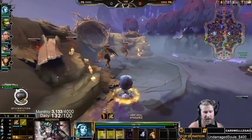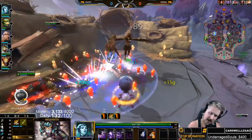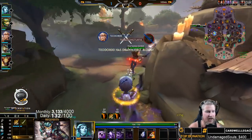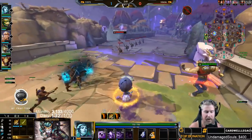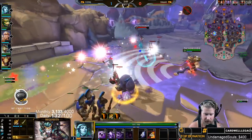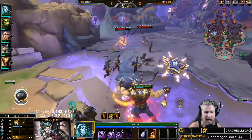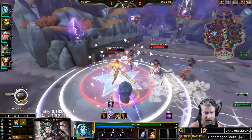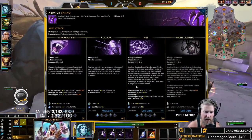At level three you have the option to either get a second point in your one or get your two. I like to get my two just in case a fight breaks out — you never know. But if you're positive you're just going to be farming in the jungle, feel free to get a second point in your one. Our two increases our attack speed.